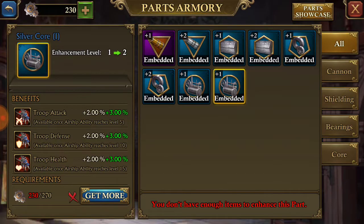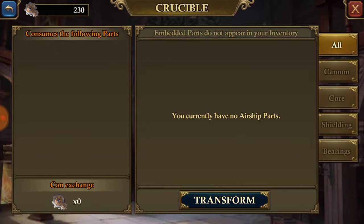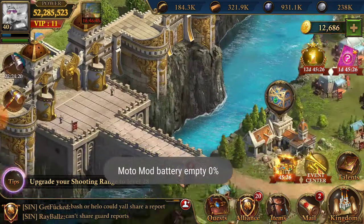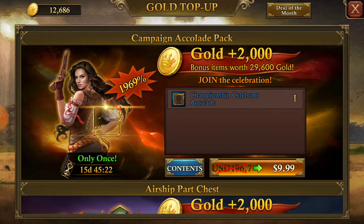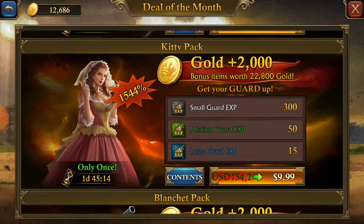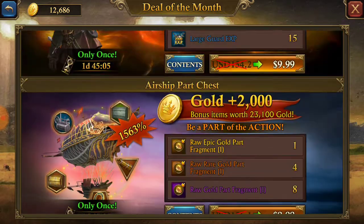To upgrade these components, instead of using refining gems you use other parts. You have to take apart and use the parts off of other components, then you can enhance them to get better buffs. That's something to keep in mind. The easiest way to get these guards and airship parts is through packs — it sucks but you can get all these heroes and items through packs.